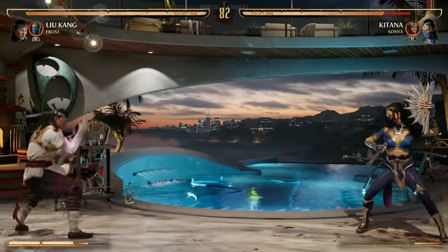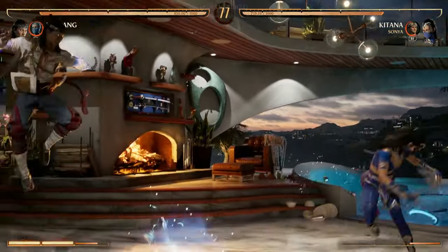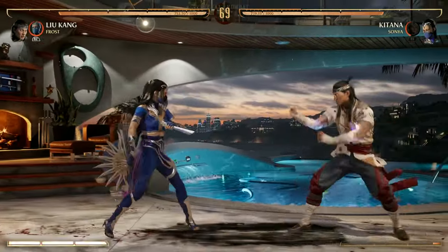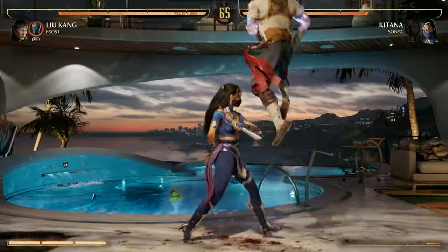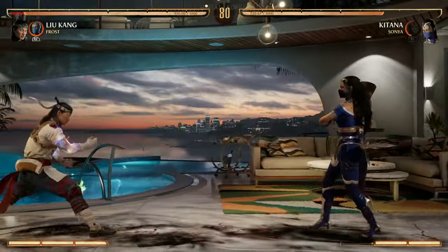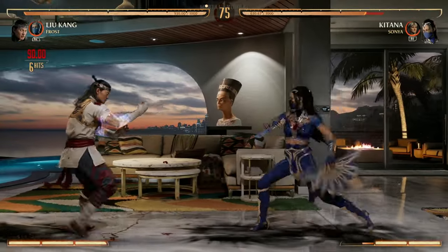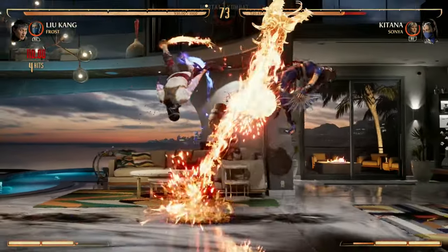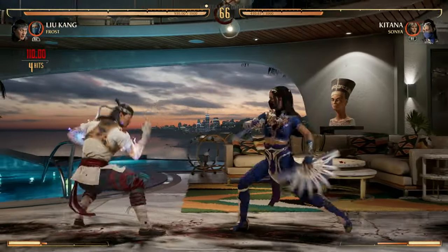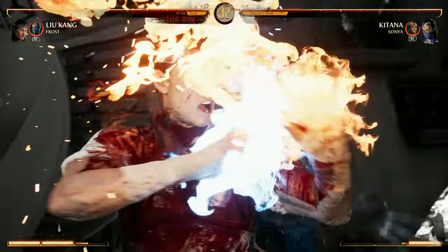Liu Kang does have a teleport — down back 4. Why that's good is you can hold back, stay close, bait out an attack, and then punish them. You can make them think you're going to teleport, attack, then go in for the attack if you don't want to commit to the teleport. I really love the back forward 4 special move — the kicks. When you enhance it, you gain armor, and it looks sick. It'll be a really good wake-up option because you do gain armor on that even on wake-up. Also, Liu Kang's Fatal Blow is an overhead, which is great.